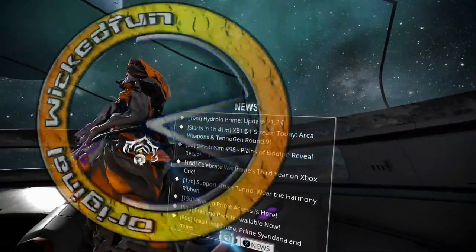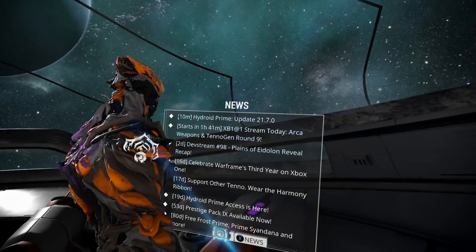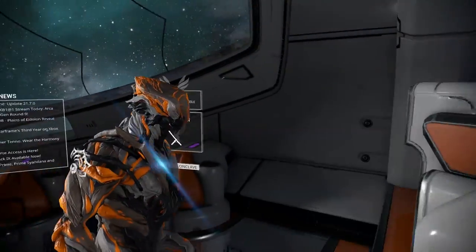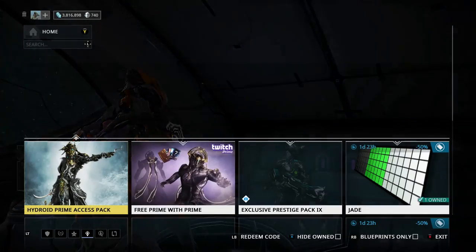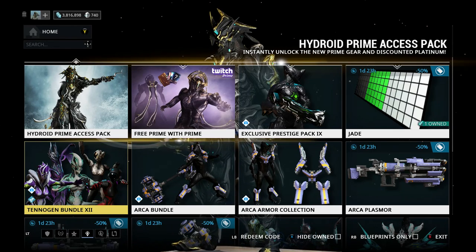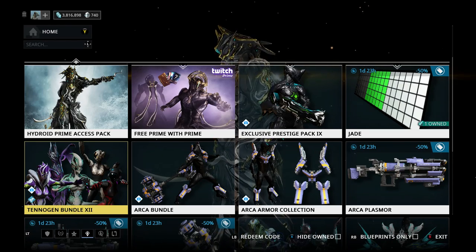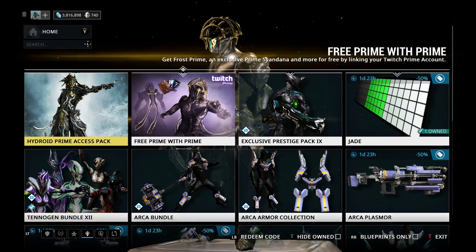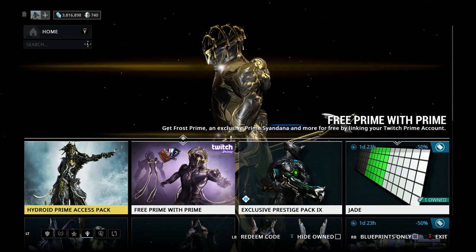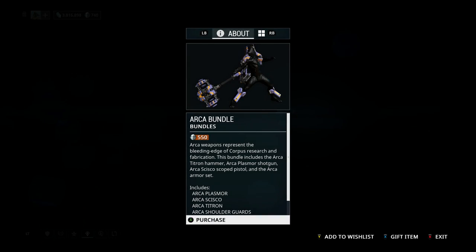With update 21.7 landing on console, there isn't really much between the 21.3 they were on and the 21.7 they are now on. Because 21.4 had Hydroid, which console got with 21.3. 21.5 brought the TennoGen Round 9, which has been added to console in this update. 21.6 they already had because that was basically Hydroid Prime. Then there was 21.7, which was the Arca weapons.